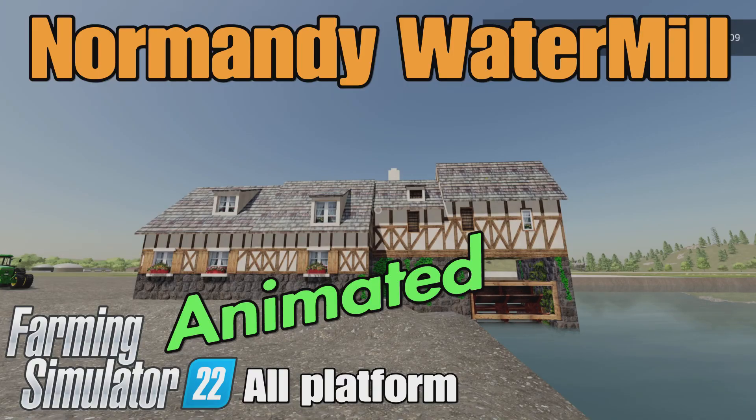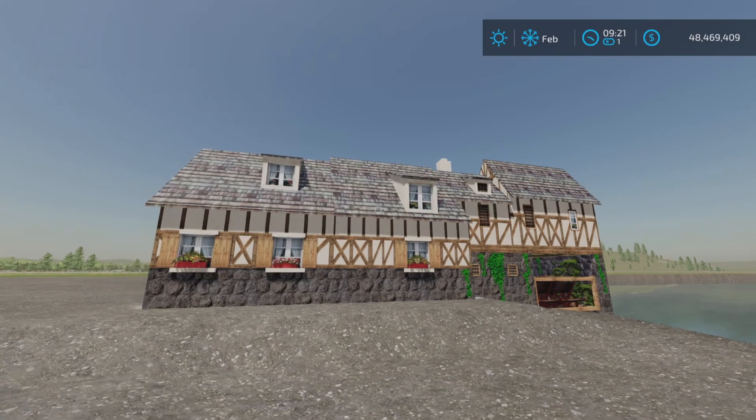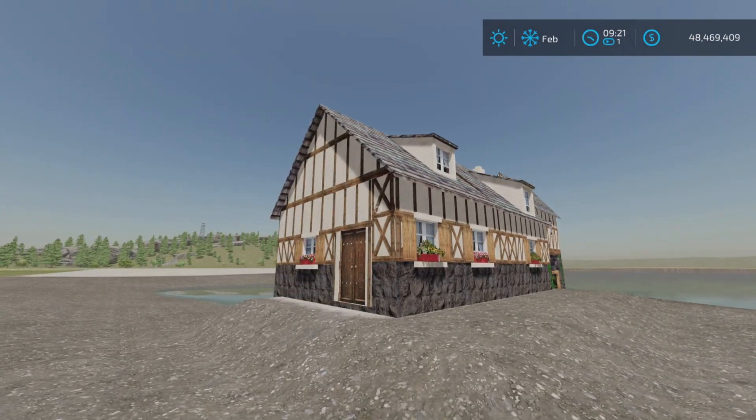Loony Farm Guy here, and this is Normandy Water Mill by JM Gaming on Farming Simulator 22. It's for all platforms - PC, Mac, and console. I'm on PS5 here on the Rock Crawl map for this test demonstration of this money generator. It's 34.17 megabytes to download.